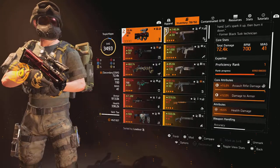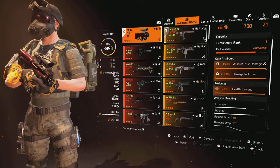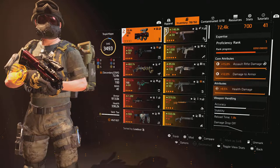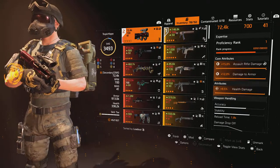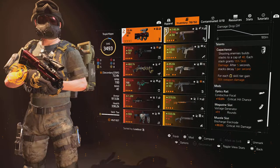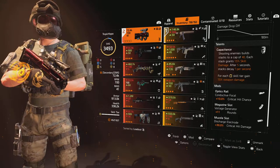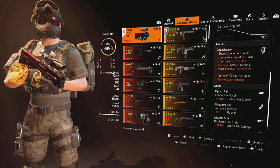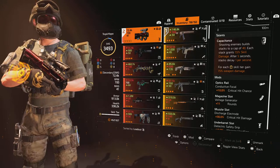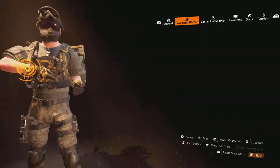I'm using the Capacitor on this build. It comes with 15% assault rifle damage, 12% damage to armor, and 9.5% damage to health. Worth noting that holding the Capacitor will make skills do damage to armor, which is excellent. The talent on the Capacitor means shooting enemies builds stacks, capping at 40, which give 1.5% skill damage and decay after five seconds, one per stack. We also gain 7.5% weapon damage for each skill tier we have — we have six — so we're getting the maximum out of that.